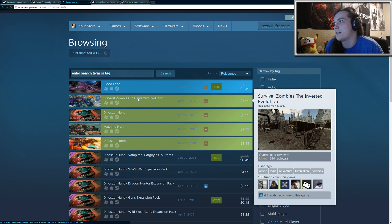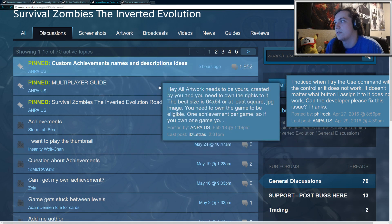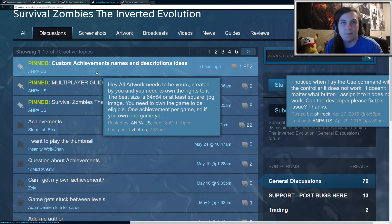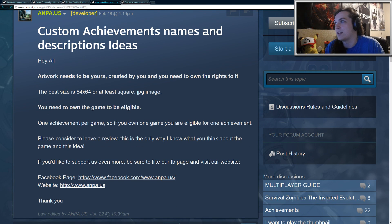Let's go ahead and go to this one. This is Survival Zombies: The Inverted Evolution. Once you get here, just go to the community hub and go to the forums. At the very top, pinned, it says 'Custom Achievements, Names, and Description Ideas.'